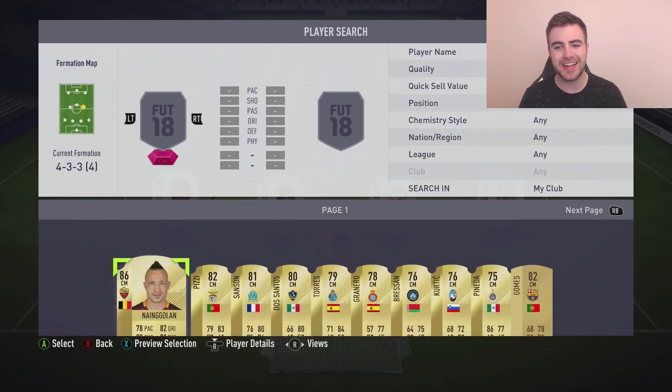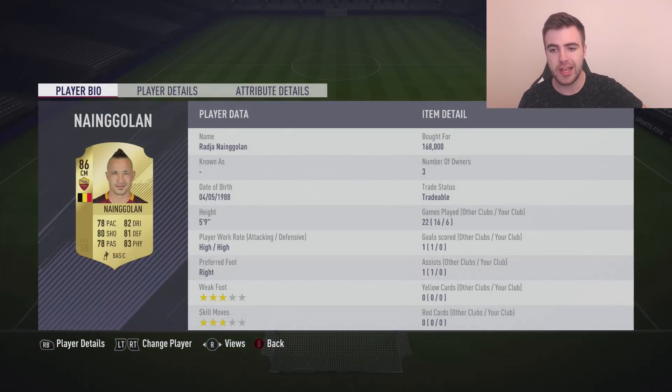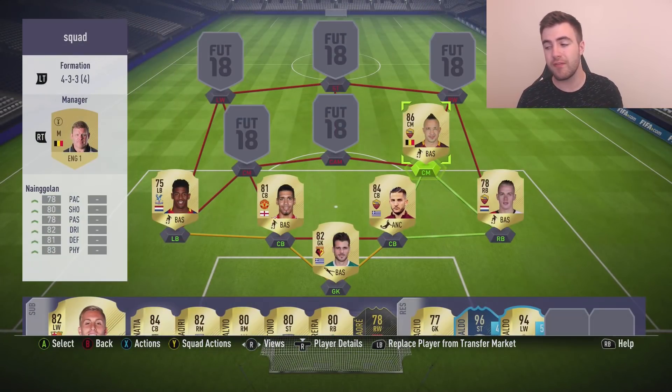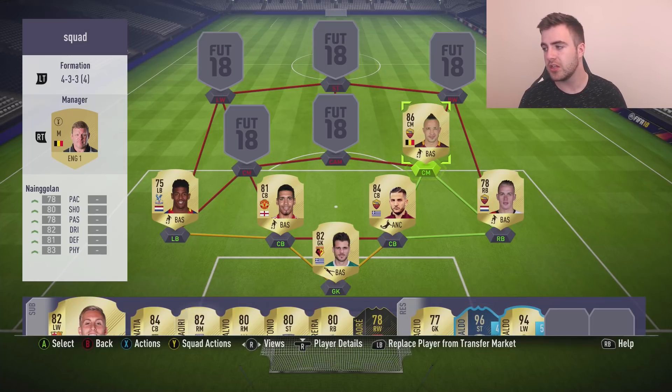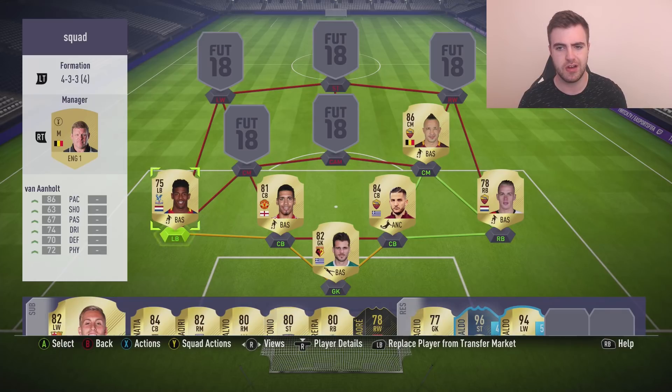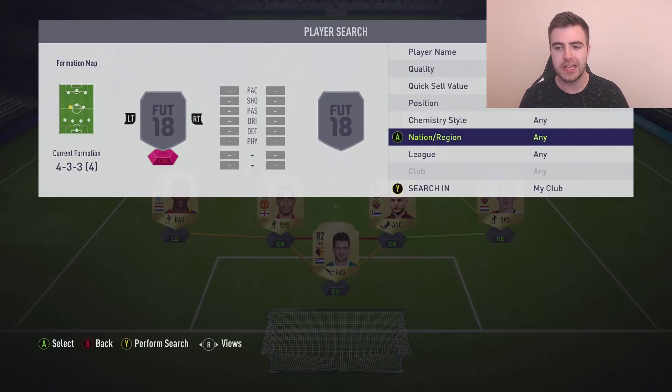We're going to start getting into some of the big leagues now, looking at Raja Nyengolan. This guy is worth a bomb — 168k. It's up to you whether or not you think this is of value to your team. You could possibly switch some players if you didn't want to use Nyengolan, but you do actually need all the links going to the rest of these players. He's very, very good box-to-box. I had the coins to afford him so I thought he was worth it, but he's completely down to you.